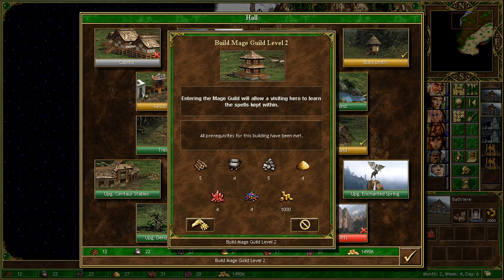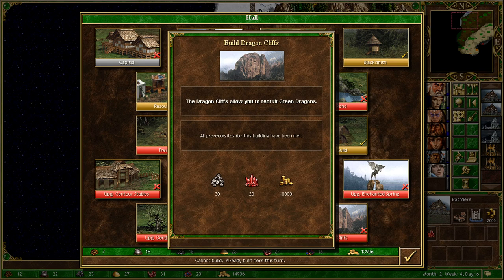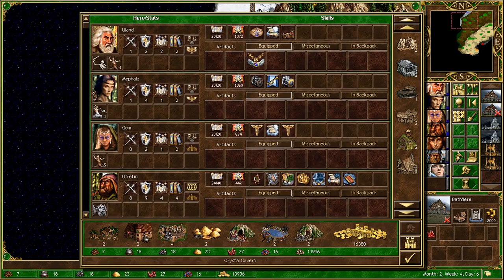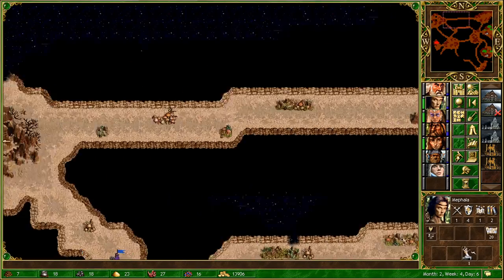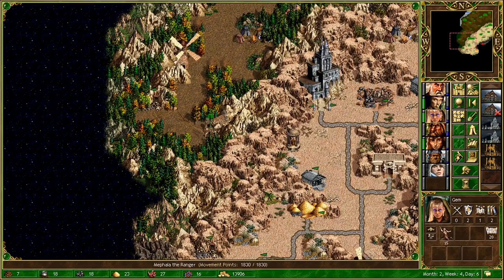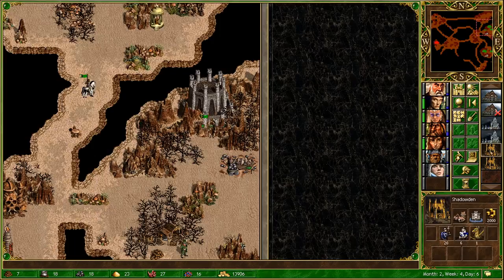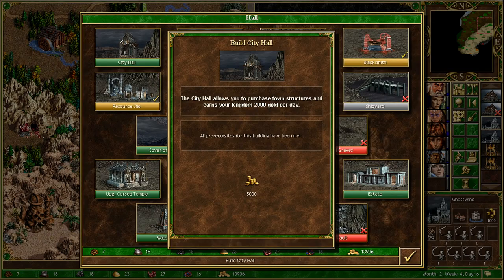We're going to go into this town and build the mage skill level 3, because I'm pretty confident we can get this next turn. We still need quite a bit of ore, but we do now have 4 ore pits, so we can definitely get that next turn. Then we're going to have a boost of another 4 green dragons going into next week, and we can hopefully upgrade our dragon cliffs. Once we have gold dragons, I'm pretty confident we can make a proper push, but I'm reluctant to spend any more money just in case.